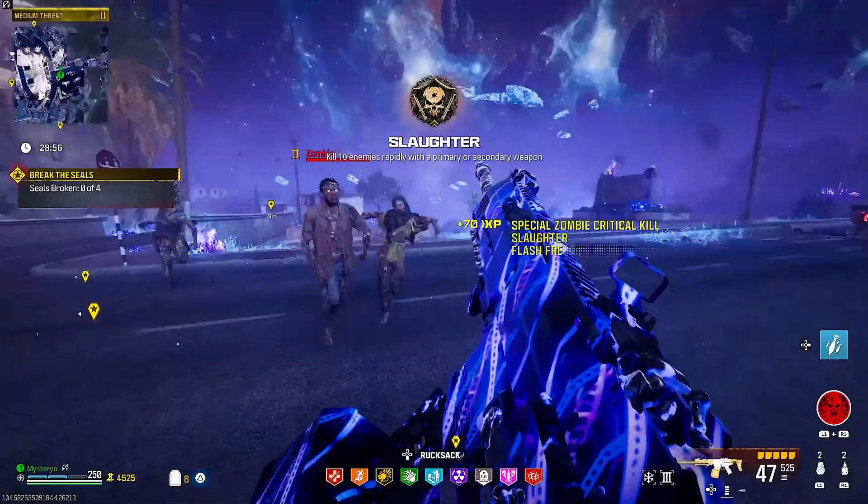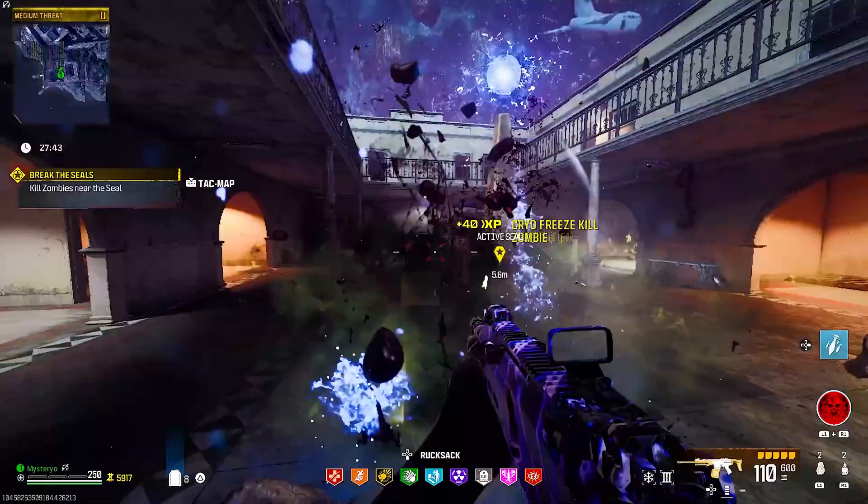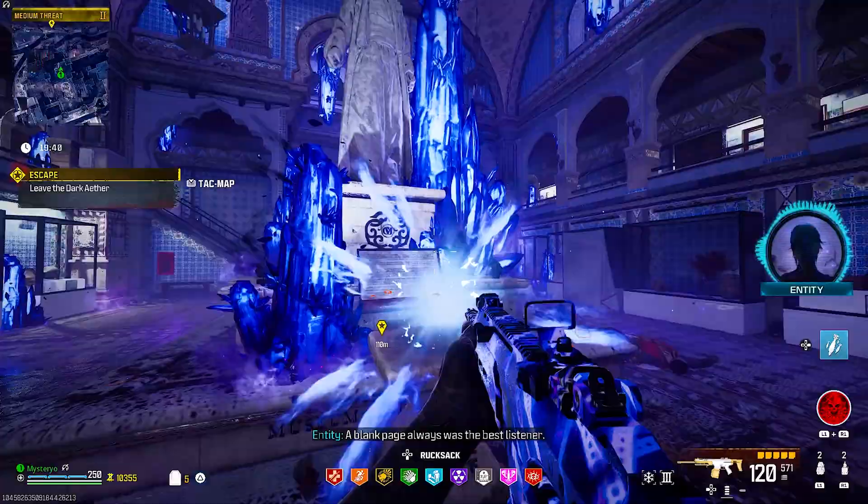Back to the mission — you have to run over to each seal and hold the interaction button to activate them. You will then need to fill up the pillars with zombie kills while they are inside the mist on the ground, or the kill won't count. Once done, the pillar will break and reveal a small offering. Inside the brain rot pillar you will find the pill bottle, the deadwire pillar hides a surveillance camera, the napalm burst pillar has a dog collar, and finally the cryofreeze pillar contains a locked diary.